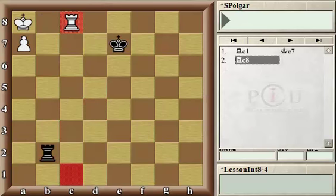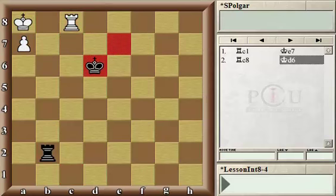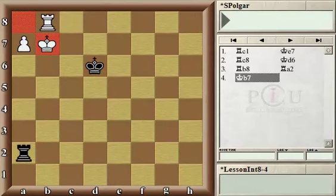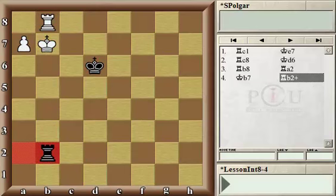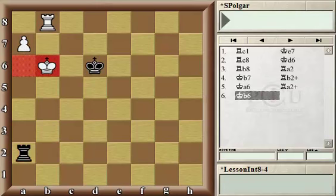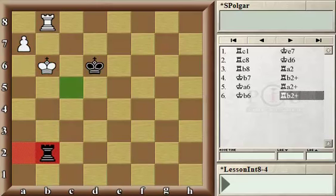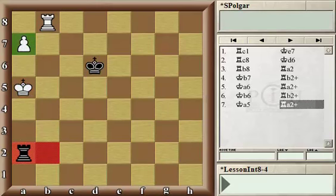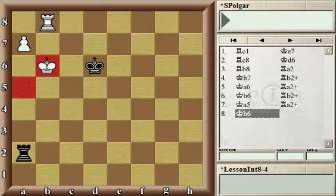Let's see what happens if instead black continues with king d6, with the idea to prevent the white king from escaping on c5. Rook b8, rook a2, king b7, rook b2. Now if the king goes to a6, white does not make any progress, because the c5 square is guarded by black's king. After king a5, white would be busy guarding the a7 pawn and keep going back to b6.